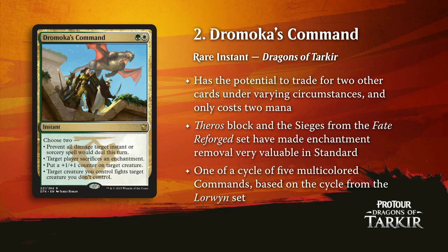Number two is Dromoka's Command. This card is great. The ability to kill enchantments is awesome — Whip of Erebos may not show up as much just because there's so much enchantment removal floating around in the environment. The ability to fight is really what your green and green-white deck wants anyway. Throwing a +1/+1 counter on a creature is almost like a free bonus. Just does a lot of different things in a lot of different scenarios for just two mana.